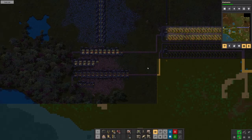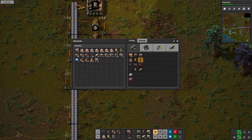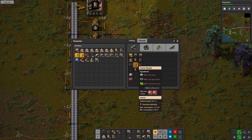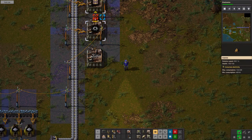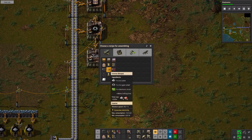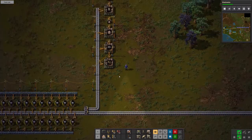One of the fast transport belts, but getting ahead of ourselves. Now for the inserters: iron plate, iron gear, and electronic circuits. We can probably set something up right here. Iron gear is taken care of, iron plates taken care of.